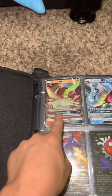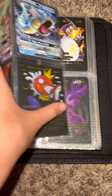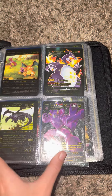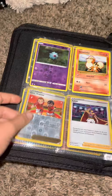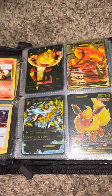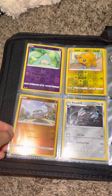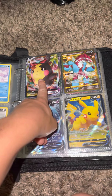So we have a Flygon, Gyarados, a Charizard, Magikarp and Wailord, and we have a shiny — I'm just gonna let you guys look at it. Look at that card right there, that card's sick.